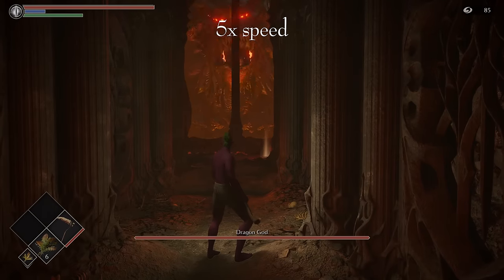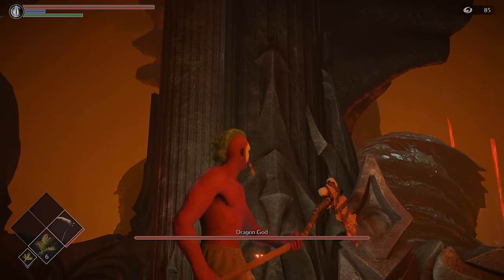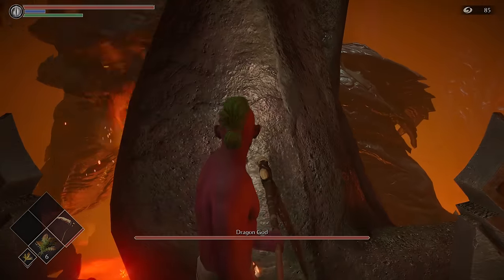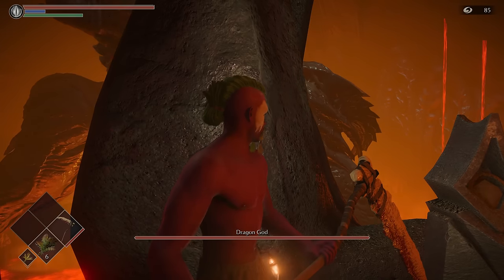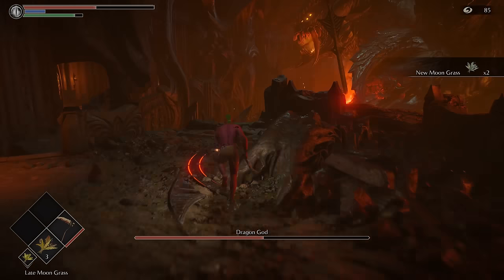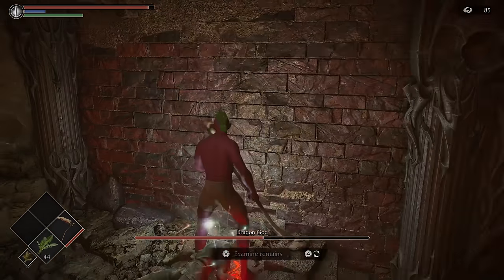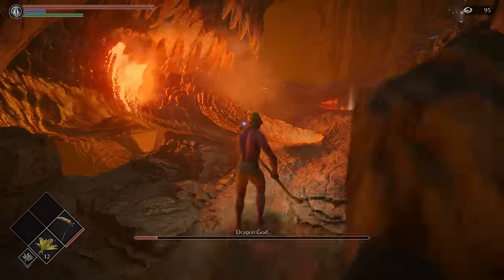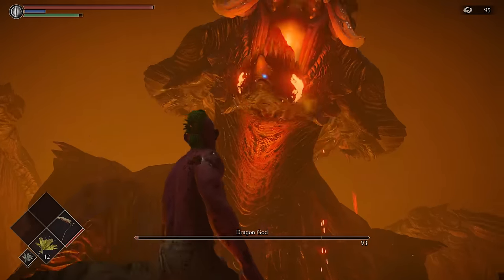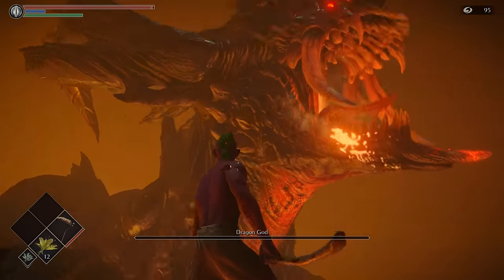Almost immediately after is the third and final boss of this area, the Dragon God. If you've played this game before you know exactly how this pans out — if you haven't, it's basically just a stealth boss where you have to keep hiding behind pillars and clearing rubble until you can shoot two ballistas into him and land a few final blows once he's down. Surprisingly it took just under five minutes because this boss is really straightforward once you get your head around it.